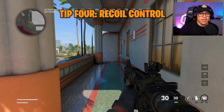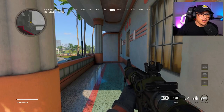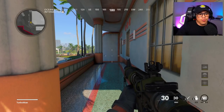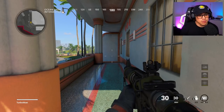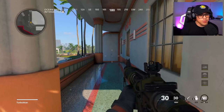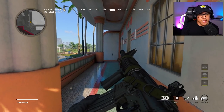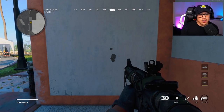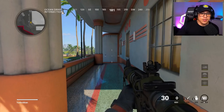This next tip is a two-part tip. The first method to control recoil, especially at longer distances, is called burst firing — where you fire your weapon and then let off the trigger to reset the recoil pattern. Burst firing is especially helpful at longer ranges for a much more accurate shot. I'm being a little dramatic with the pauses here for example purposes, but as you can see it's a much better result for accuracy versus just holding down the trigger.